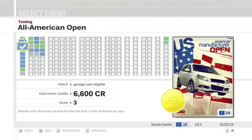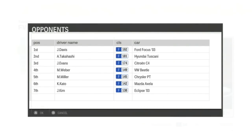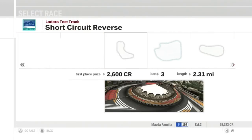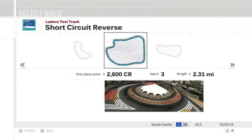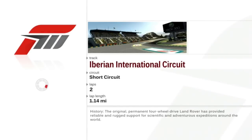So to the event list we go, and we are going to tackle the Front-Wheel Drive Open. Here's our opponent list — I'm actually surprised I've only seen Muller in one series so far. I'm sure we'll see him much later in the game. So we're going to do some slightly different tracks, staying in the three-pack. We're going to do Iberian Short, Ladera Short instead of the Mini Circuit, and Camino Mini instead of the Short Circuit. Let's go to the Iberian Circuit for race number one.